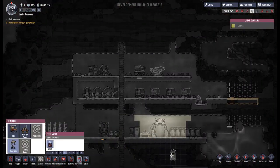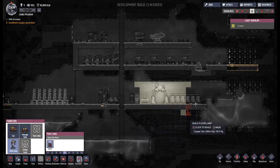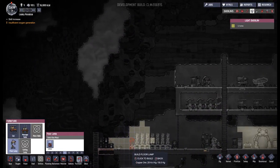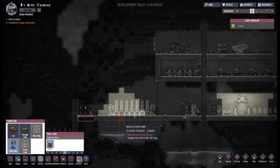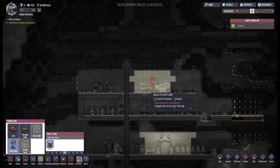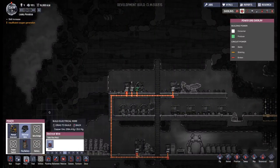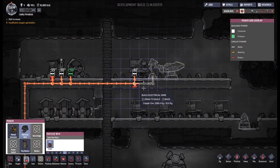If I pause this, the portal here produces a certain amount of light. I think I might like to put some more lights down to make the areas that look like they could do with it a little more safe. These planter boxes could probably do with lights around them. I'm fairly sure research could do with some too. And now we need to go around and put in electrical wires - I'm a little worried that maybe we're not producing enough power.